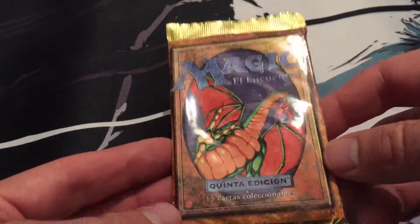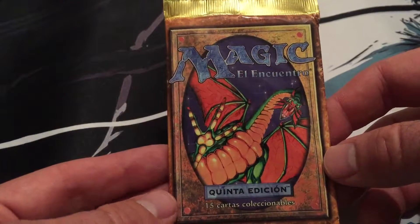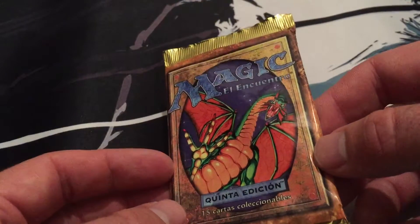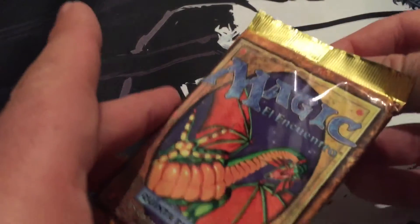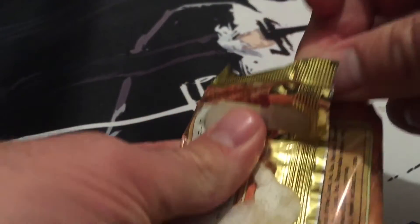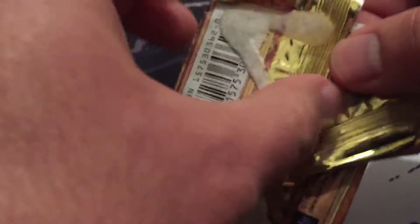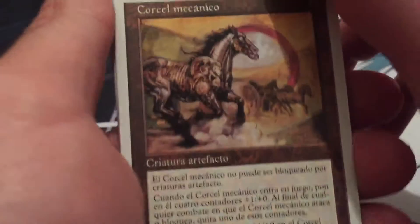Hey, what's up guys, just got back from Chicago. Got a Spanish 5th Edition pack here I forgot to open for you. I guess the big thing we're looking for out of this set is a Sylvan Library or Mana Vault. Let's see if we can get one. I can't tell you what the cards are — I don't speak Spanish — but it's still cool looking.